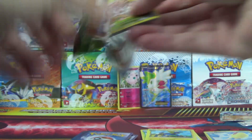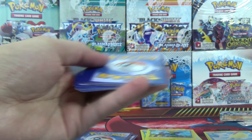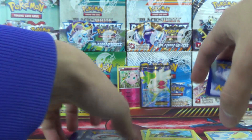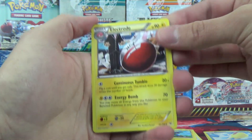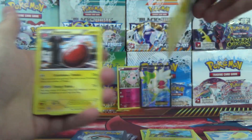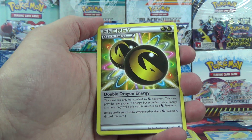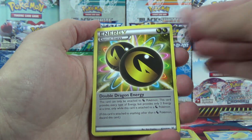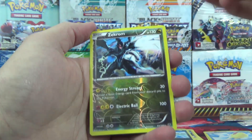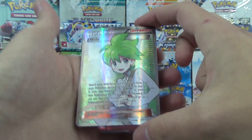So this for the tin — last pack, last chance for glory. We haven't gotten anything yet from this tin. We've got a foil — two foils in one pack, let's go! Double Dragon Energy — that's like a double foil as well, so we got two foils twice in the pack. Dragonair, Zacian Reverse Rare, and a Full Art Wally!